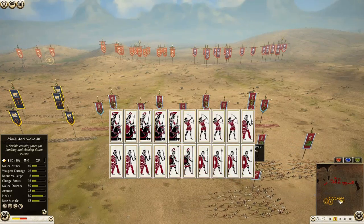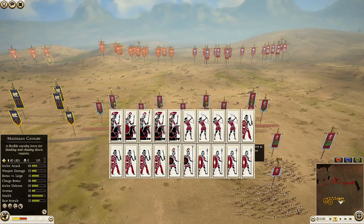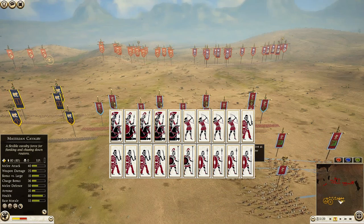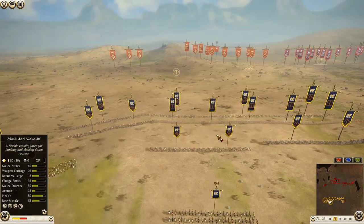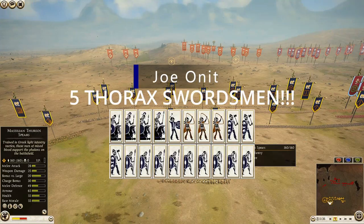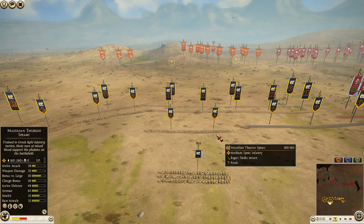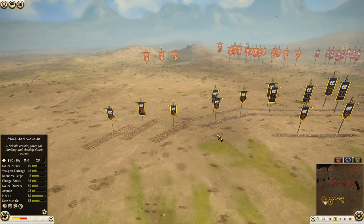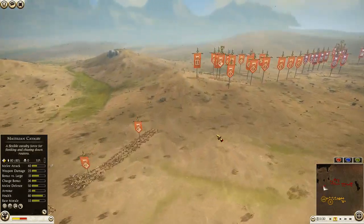Pixelated Apollo is playing as Pergamon and he has brought five units of Galatian swords, four Thoreo spears, two pikemen, three Pergamon noble cavalry (one being the general), four archers, one Hippeus lancer, and a citizen cavalry. Moving over to my army — I'm playing as Massilia. I brought seven units of Thorax swordsmen, four Massilian Thoreo spears, three axe warriors, a Massilian cavalry general, three units of Gallic hunters, one Celtic slinger, two citizen cavalry, and a Hippeus lancer.